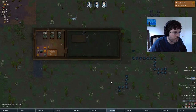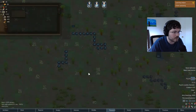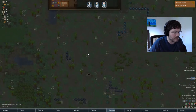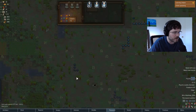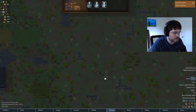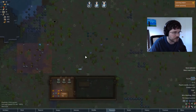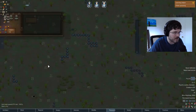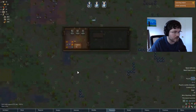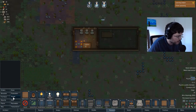Something else we need to do is build a windmill to get power going. I need to find a good spot for that — maybe right here is good. We're going to be able to put a geothermal one here eventually, and I think there's one up here too. So we're going to have really good power at some point, but unfortunately we do need to start with windmill power.